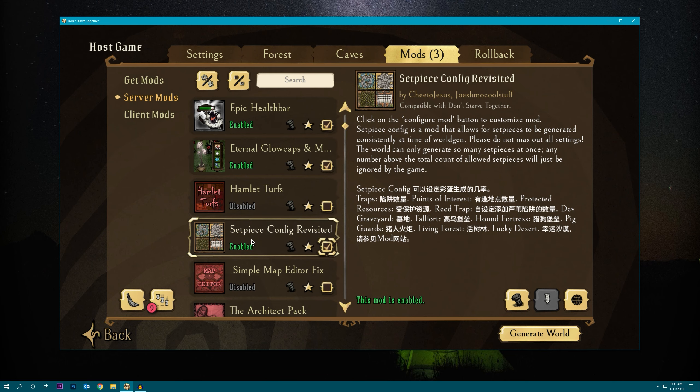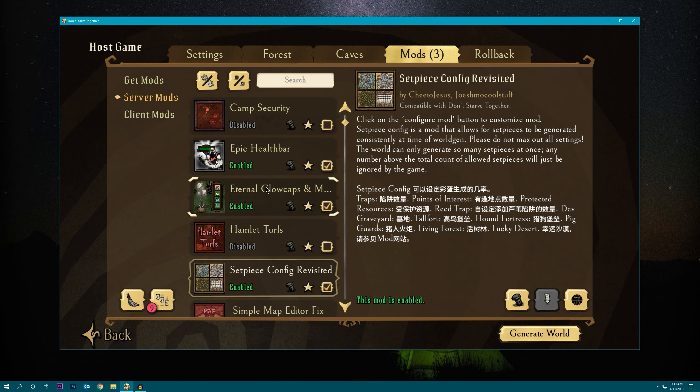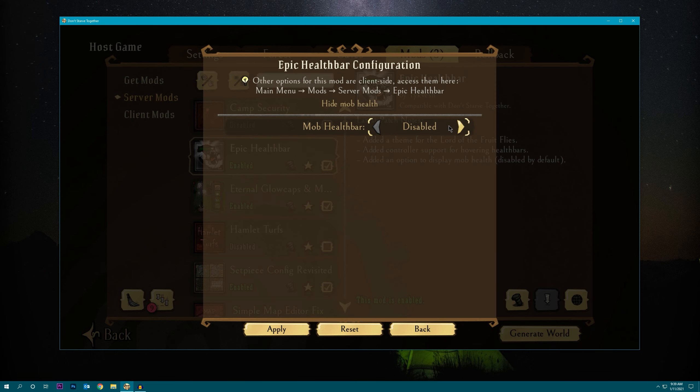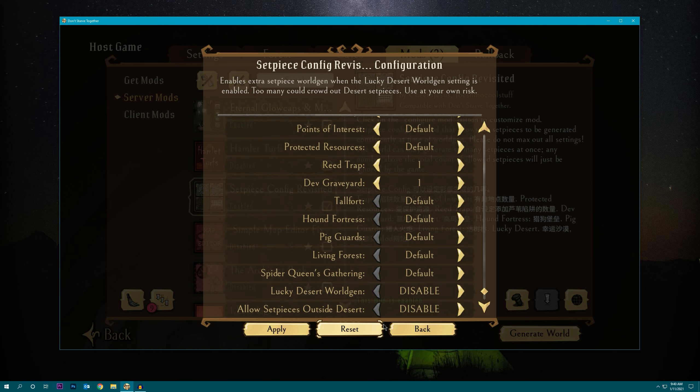I'm going to enable set piece config revisited, eternal glow caps bushlights, and epic health bar. To configure each mod, click on the little screw icon. For this one there's either enabled or disabled — let's make it enabled. I like using set piece config for mod configuration because it's really easy to tell if the mod settings transferred over. If you enable lucky desert you'll definitely get a couple of set pieces in the desert, so I'm going to enable that and hit apply.